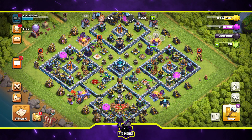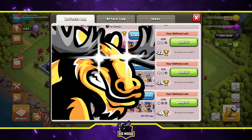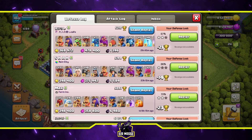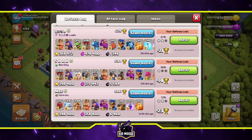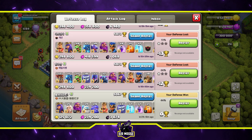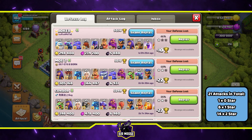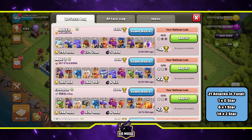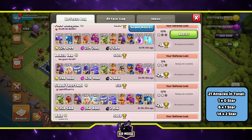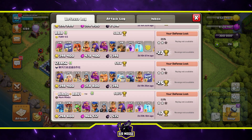Here's my legend league defense log for the base. I'm going to scroll through so you can check out all the defenses. We used this base for three days in the legend league and had 21 attacks against it. Of those 21 attacks, one was a zero star attack, six were one star attacks, and 14 were two star attacks — no three star attacks. 21 legend league attacks and no three stars — I'm really impressed with how this base performed.